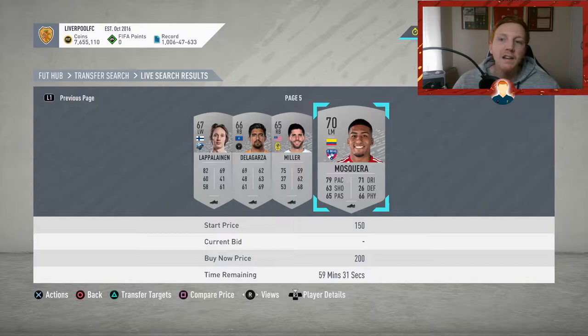Same principle as the silver cards — you can absolutely mass buy these cards and mass list them. Say you've got 20k: go and get 100 cards at 200 coins, fill a transfer list of 100 players, come back after an hour, see how many you've sold and how many coins you've got back. If you've got 20,000 coins exactly with 100 free spots, go and buy 100 cards at 200 coins — that's your 20k gone.